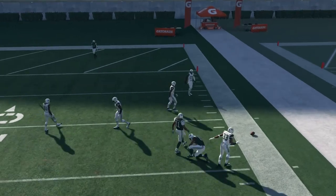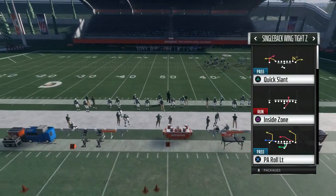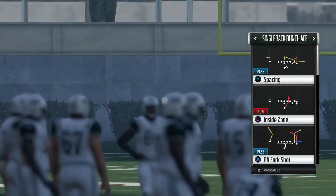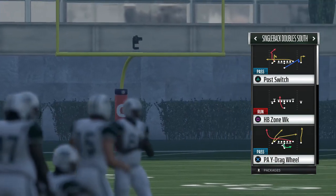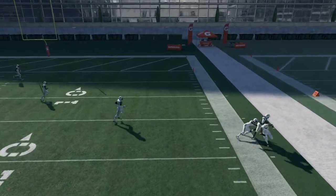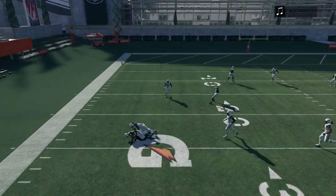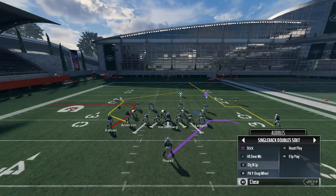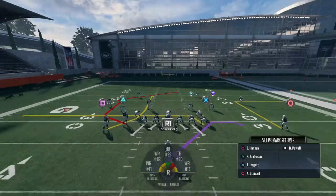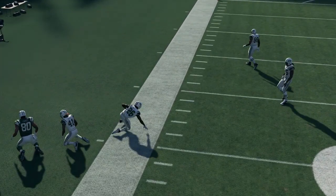Move-the-chains plays are going to be the focus of this offense — slants, zigs, flats, checkdowns, in routes, out routes, short stuff, maybe some intermediate stuff mixed in like comebacks and posts. This is going to protect the quarterback as he'll only have to throw short passes, mitigate offensive line mistakes, and maximize the potential of the playmakers on the roster. We'll mix in deeper passes as the offensive line improves, but right now that is the biggest area of weakness. It will probably take at least two to three seasons to build up this line.